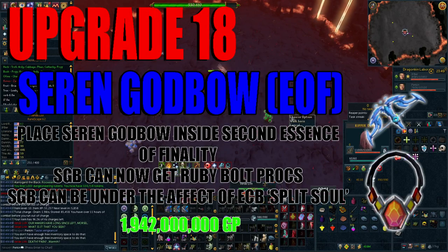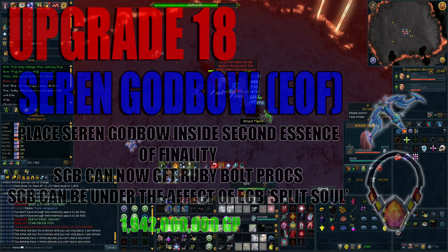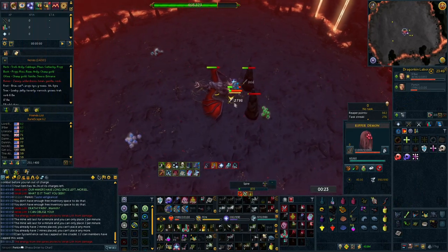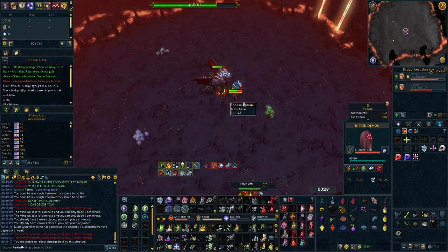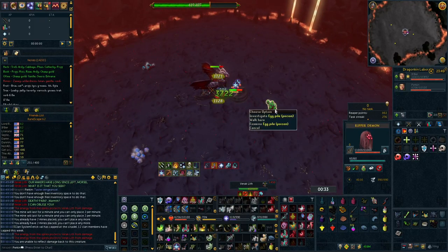Upgrade number 18 is to store your Seren Godbow inside an Essence of Finality. This is your second EoF for range and enables you to benefit from both crossbow bolts and the ECB special attack when using the SGB special. This will set you back a hefty 1.94 billion GP and cannot be re-obtained. Also note that this makes the SGB less easy to use with other combat styles due to the need for an extra switch and needing bolts at all times.